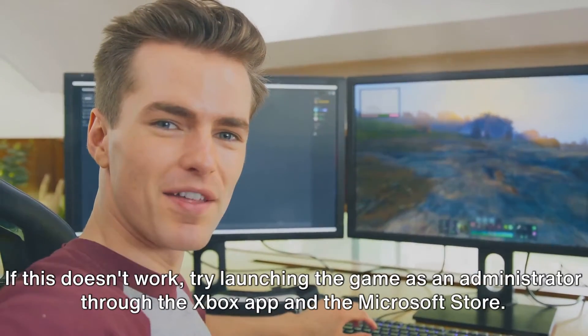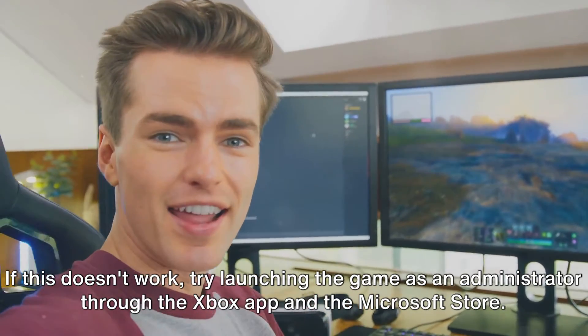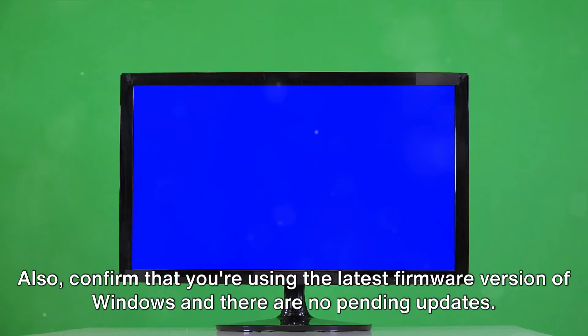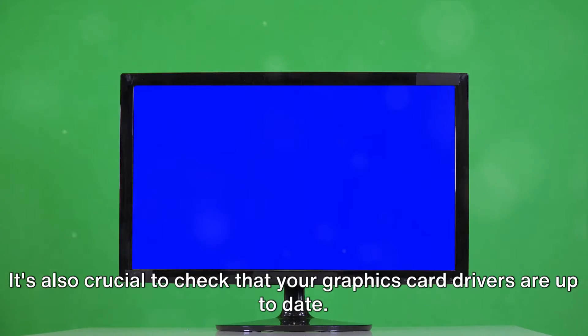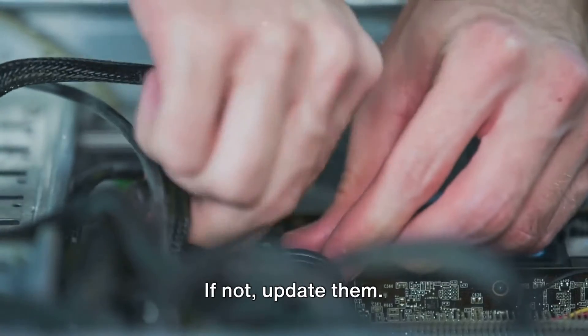If this doesn't work, try launching the game as an administrator through the Xbox app and the Microsoft Store. Also, confirm that you're using the latest firmware version of Windows and there are no pending updates. If there are, install them and restart your PC. It's also crucial to check that your graphics card drivers are up to date — if not, update them.